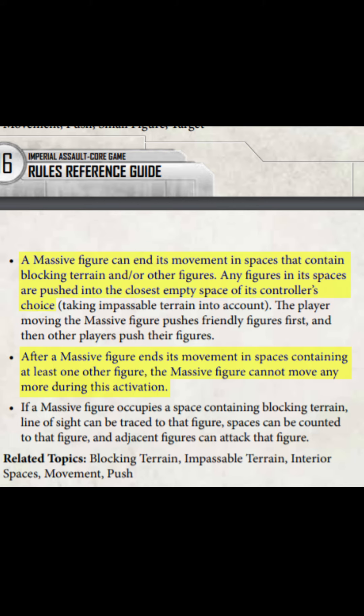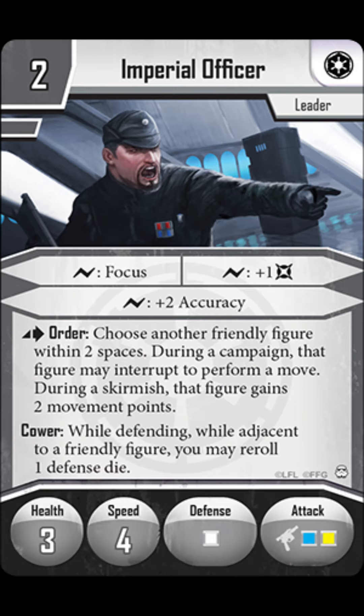Normally, massive figures can only displace other smaller figures once during their activation, and then they have to stop moving for the rest of that activation. However, you can get multiple figure displacements in a round if you use out-of-activation movement, like from Officers or Gideon.